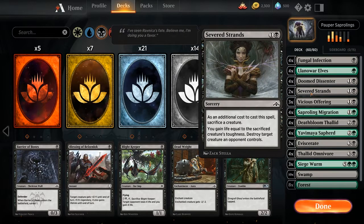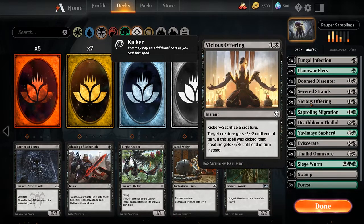We are running 2 copies of Severed Strands for cheap sorcery-speed removal. Being sorcery speed isn't necessarily good, but it's really good against creatures when they only have one giant creature on their board and you want to get rid of that. We are running 3 copies of Vicious Offering — it's good because you can cast it instantly on some smaller creatures, or make them weaker so your other creatures can finish them off while blocking. You can also cast it in the late game, sacrificing yourself and giving minus 5, minus 5 to larger creatures.